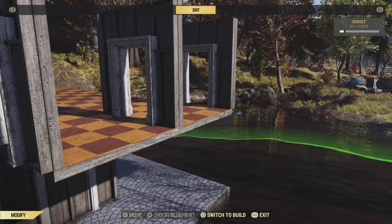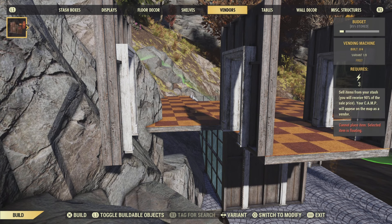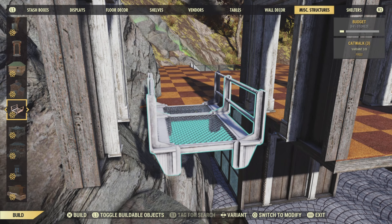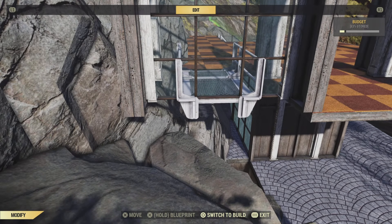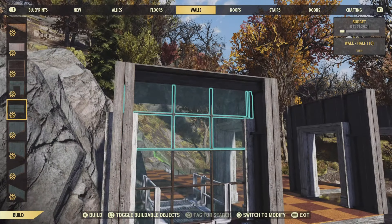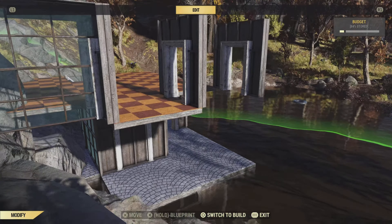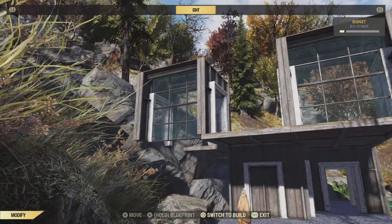We're then going to make some recessed windows. To do this, we're going to delete the two outermost floor pieces — you can see it here. We're going to grab ourselves a small catwalk and the medium-sized catwalk and snap them on here like this. And then on top of these catwalk pieces, we can snap down a glass wall. Only put one glass wall down — put the roof on top of this first before you put the second glass wall in. And there you have it, a nice recessed glass wall. Both sides done.